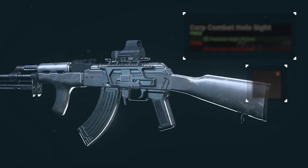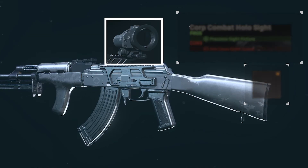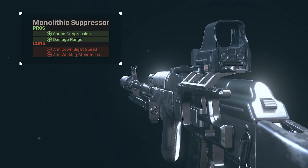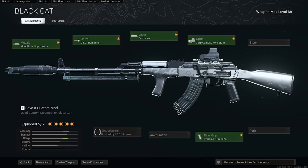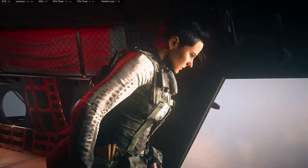You can swap that for a mag if you really want. The sight I'm running is the Corp Holo Sight combined with the blue dot reticle, which is incredibly clean, and if you struggle with recoil control you can always swap it for a VLK. And lastly is the Monolithic Suppressor for the velocity buff and the sound suppression. There's the build — the class is still the same except I'm using EOD now instead of Double Time. As always, let's kick it off.